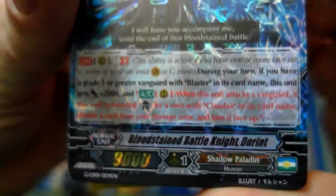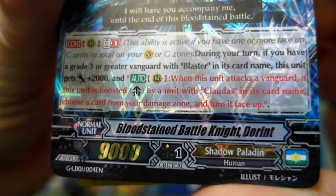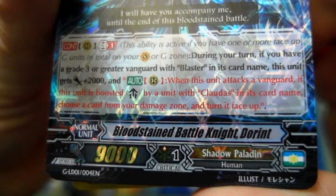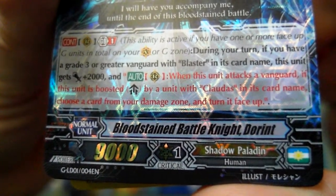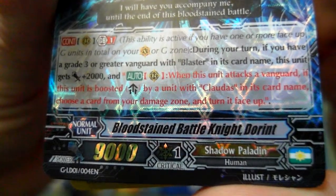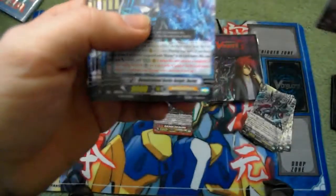Up next is Bloodstained Battle Knight Dorant. This is Gen Break 1: during your turn, if you have a Grade 3 or greater Vanguard with Blaster in its card name, this unit gets plus two thousand, so it becomes an eleven thousand column already. And when this unit attacks a Vanguard, if this unit is boosted by a unit with Dorant in its card name, choose a card from your damage zone and turn it face up. An unflipping 11k attacker! We get a shiny one and four of those too.